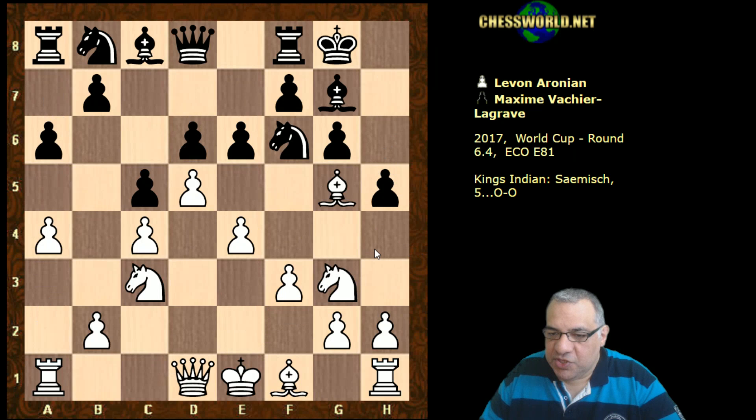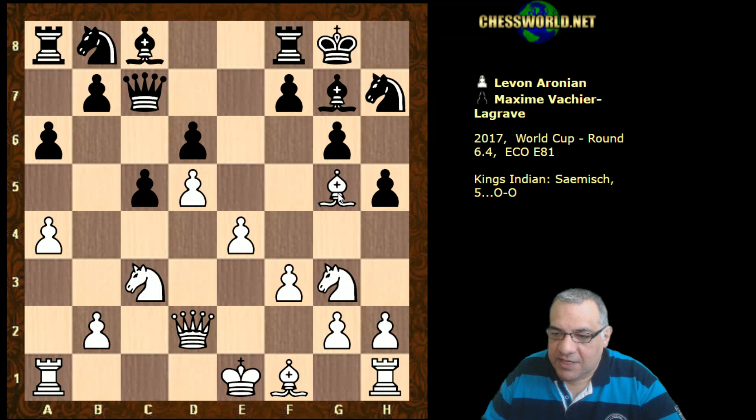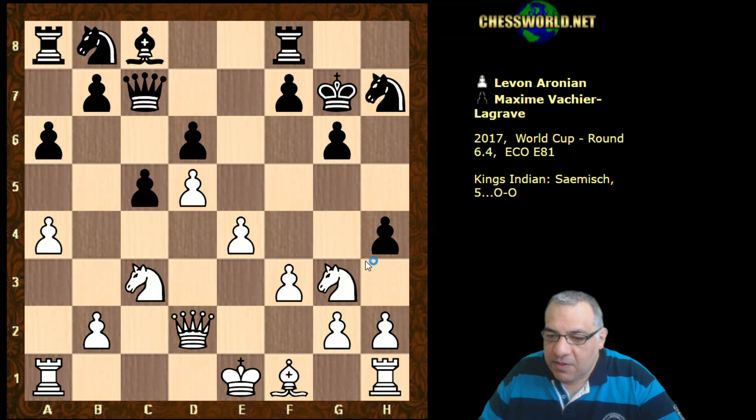White plays a4 to stop any b5 from black, then h5 with the idea of h4. This is prevented with Bishop g5, also pinning that Knight. Queen c7 unpins the Knight and prepares to kick the Bishop. Queen d2 sets up a battery to exchange off the dark square bishops and weaken black's King. He takes, c takes - safer than e takes with the King on e1. Knight h7 attacks the Bishop, Bishop h6, which lets go of h4. Black makes use of that, white takes on g7, King takes.